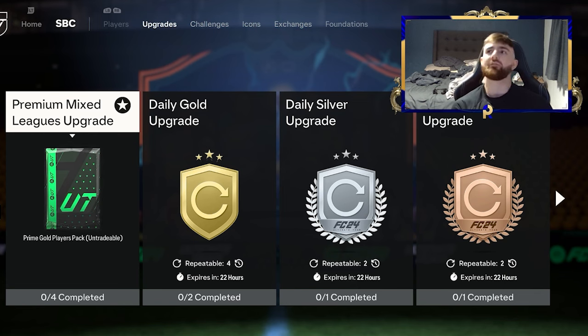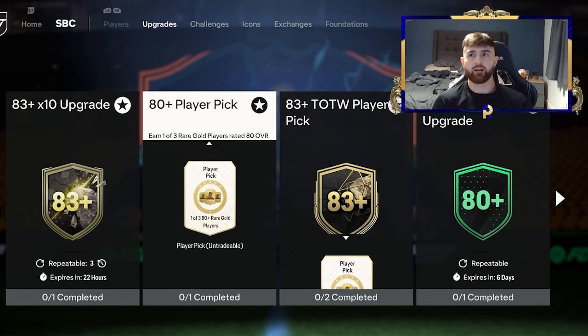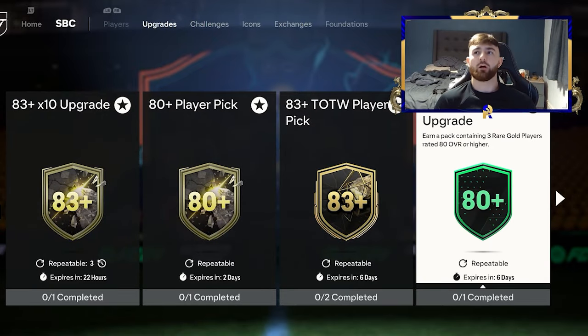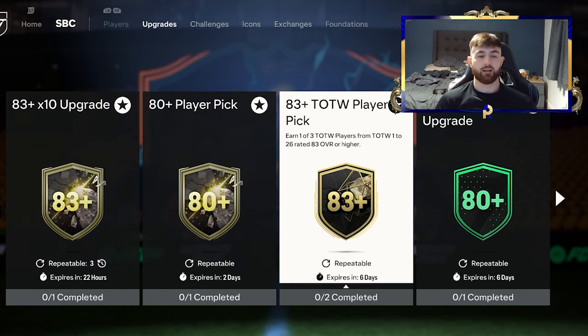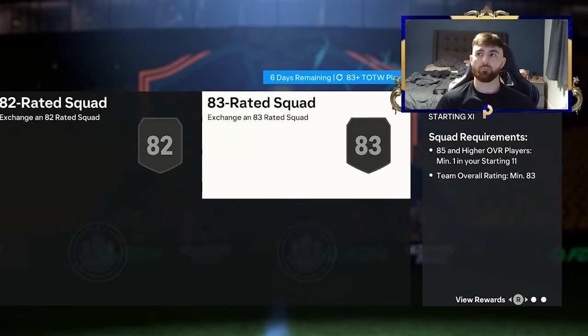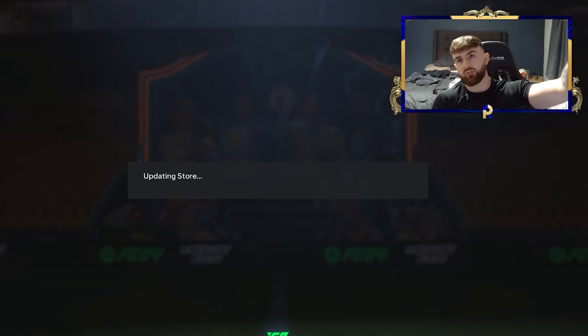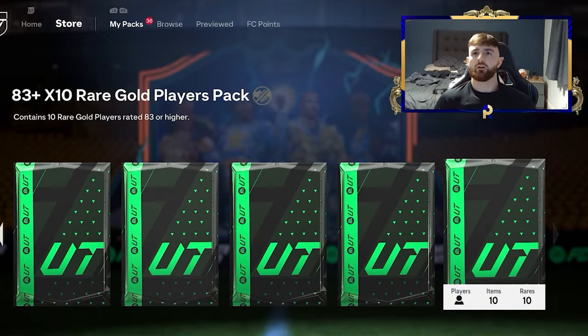If you do the equation of like 12,000 FIFA points being 80 quid essentially, that gets you probably a return of maybe 300K, and the SBCs are worth more than that. When you're crafting these, anything duplicate you want to pop into a triple upgrade. Anything that comes out in-form obviously goes into an 83 times 10. And if you can't get yourself an in-form, use the 83 team of the week player pick to do so. For any big duplicates, they go into the exchange SBCs - craft them in and you get some packs out. We've got a couple of 83 tens saved up.